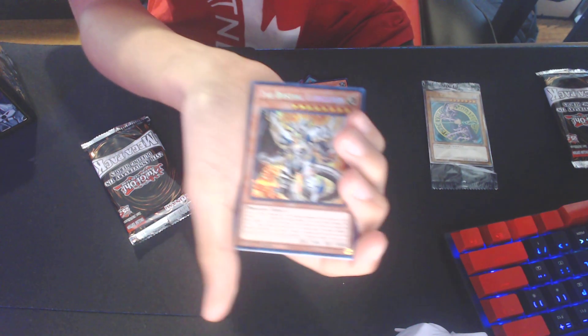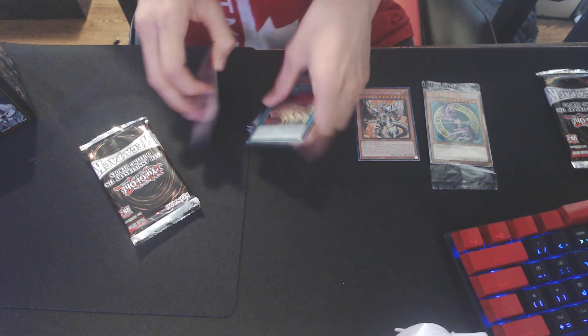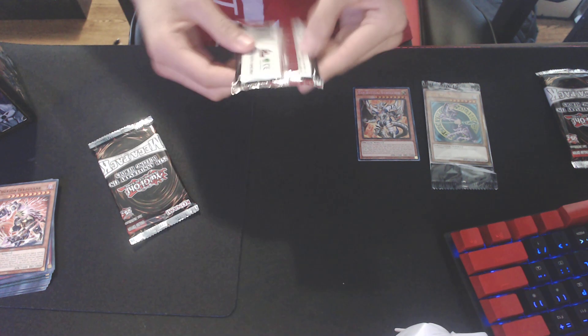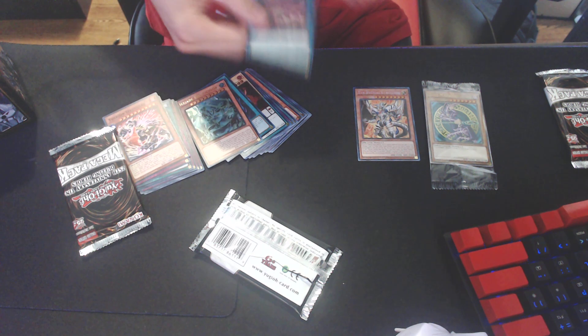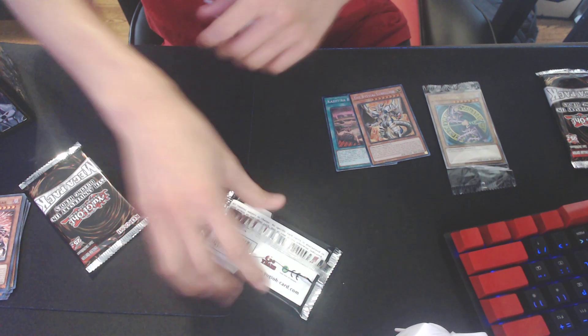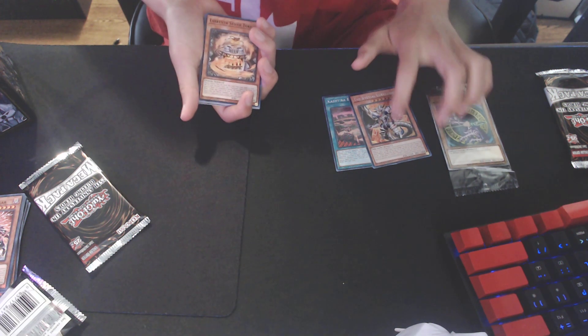Oh! Our pulls are crazy. That's like 12 bucks. Cast your birth — that's trash. And then Lubelion — Bestial Lubelion. That's like 10 bucks. Let's see if we can make our money back. I'm actually really lucky in my pulls. I'll put the other Prismatic cast your birth right here. Even though that one's trash. But this is already like $17.